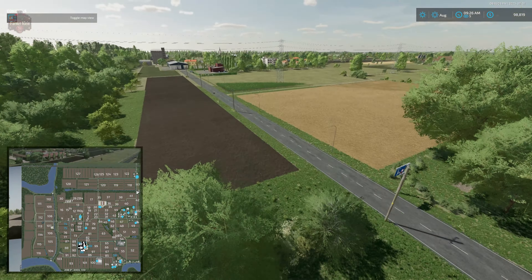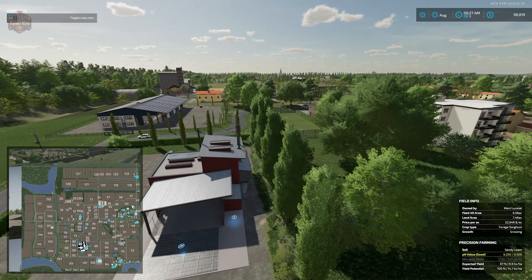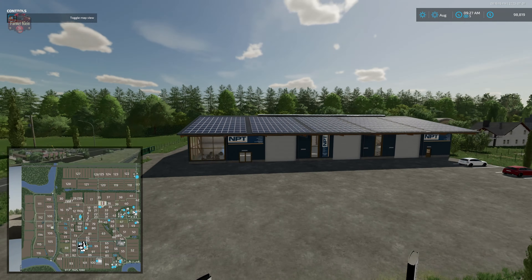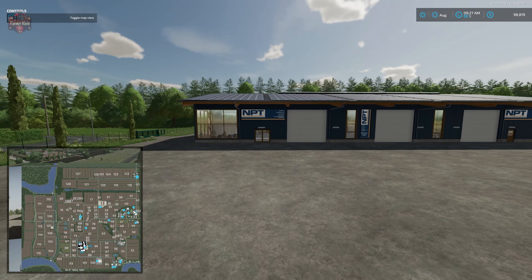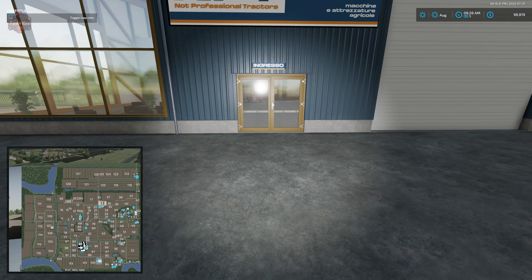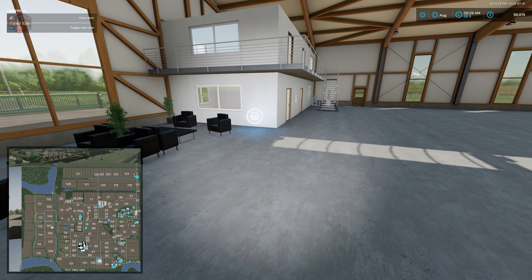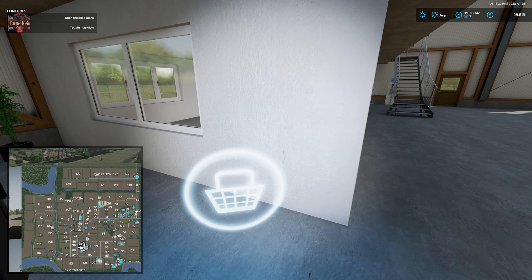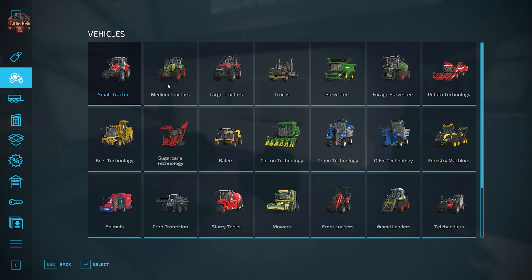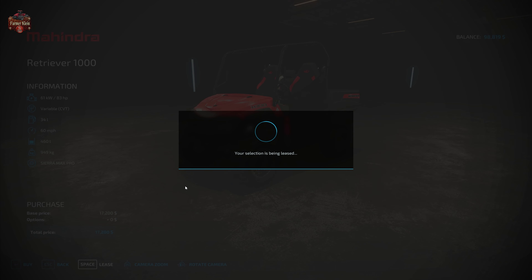With respect to our scoring, we are giving the map a full point for production being built in or areas set aside for such. We're also giving it a full point for the ability to sell our base game crops, animal outputs, and embedded production points. We're not taking points off for missing cotton or sugar cane because they have been physically removed from the map.